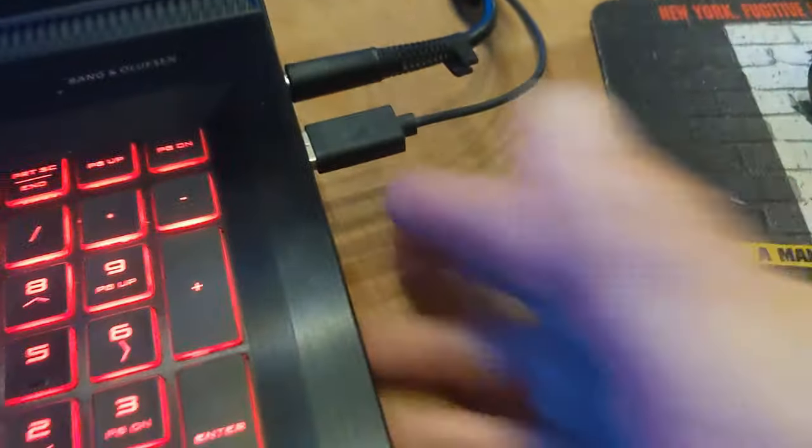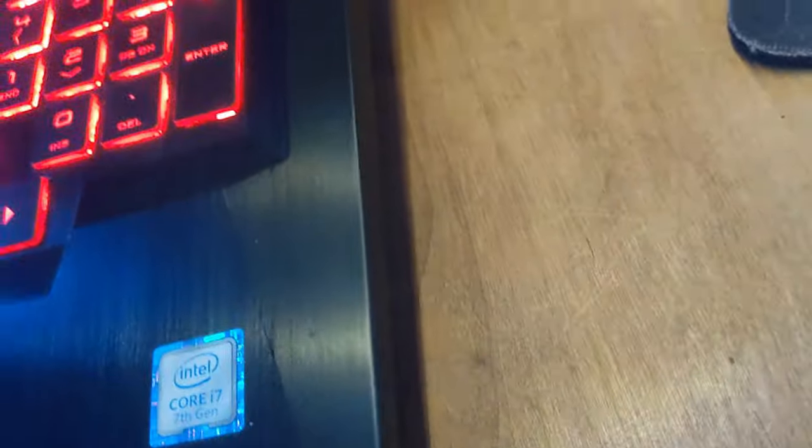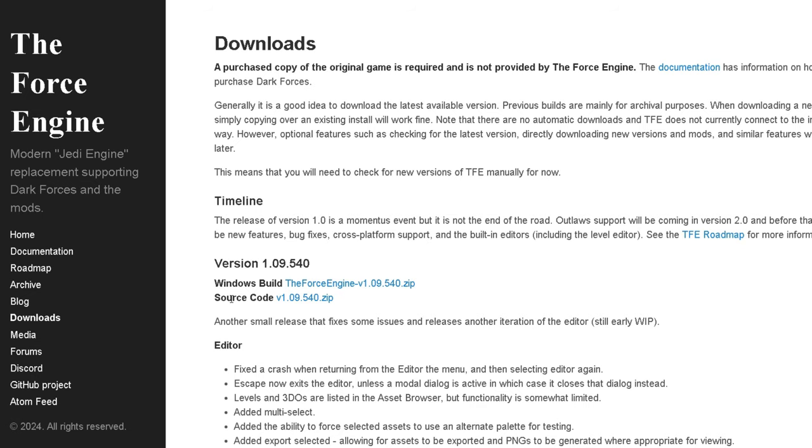It's really quite simple, you see. All you gotta do is take your old disk and put it in your CD drive, and — hmm, it appears newer PCs don't have disk drives. So go get a copy of the game DRM-free from GOG for about $6, then download the Force Engine.